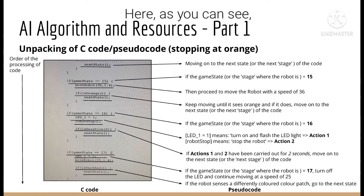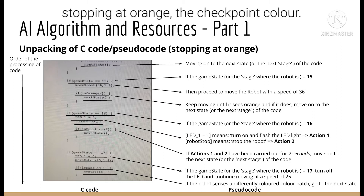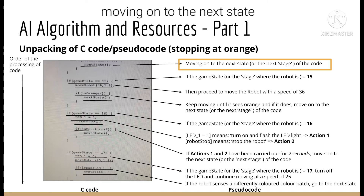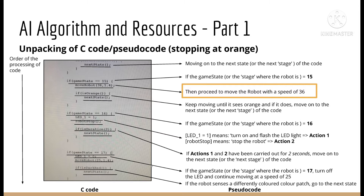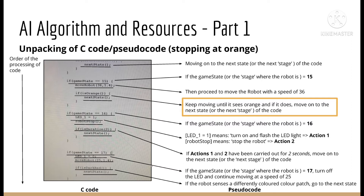Here, as you can see, is the main part of my C code — stopping at orange, the checkpoint color. This may seem confusing, but it can be broken down into simpler parts with the help of this pseudocode. At the first line, the robot is moving on to the next state, or the next stage of the code. Afterwards, if the game state, or the stage where the robot is, equals 15 or any number, it will then proceed to move the robot with a speed of 36. It will keep on moving until it sees orange, and if it does, it will move on to the next state.